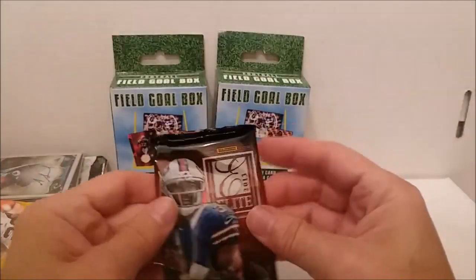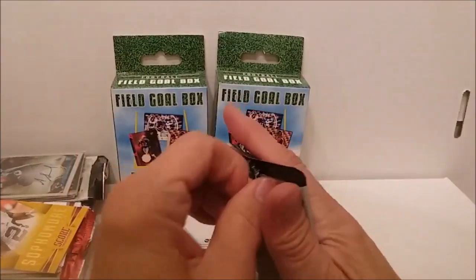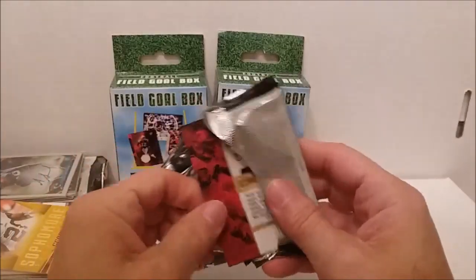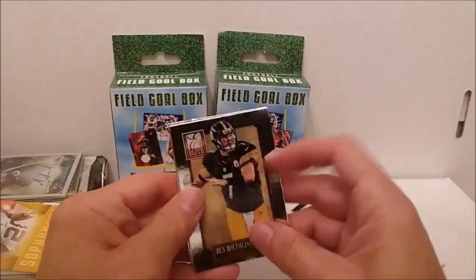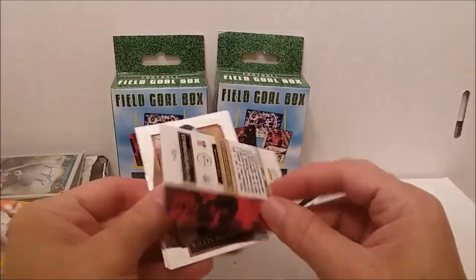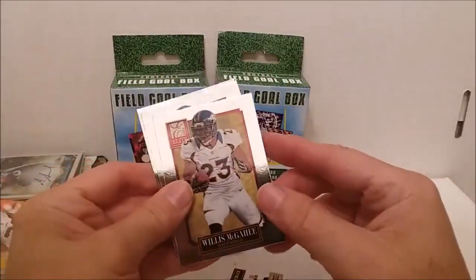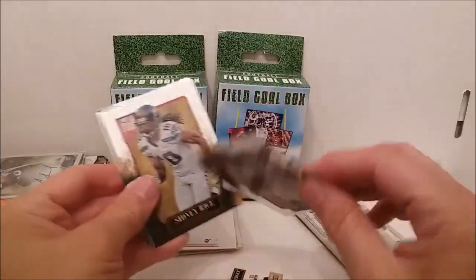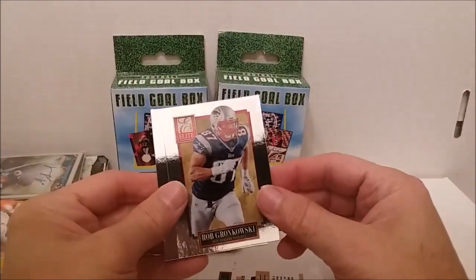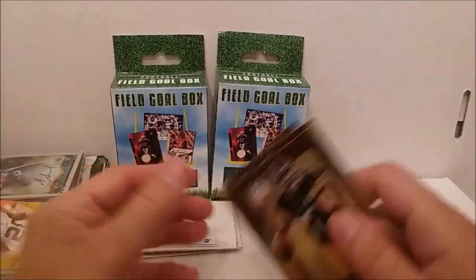Alright, Donruss Elite 2013 - we hit it in that last box, can we get another one? Probably not but we'll find out. Ben Roethlisberger - I always pronounce that name wrong. Willis McGee, Sydney Rice, Rob Gronkowski again, D'Angelo Williams. No luck in that one but that's okay.